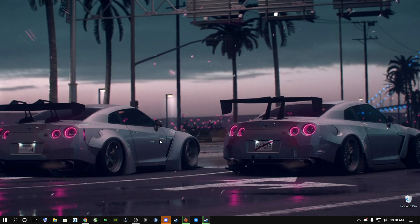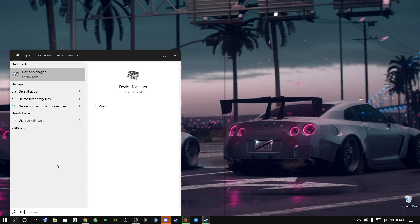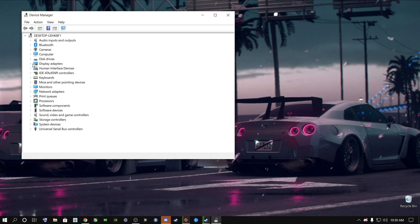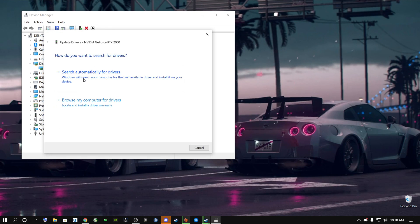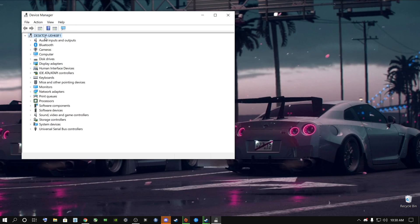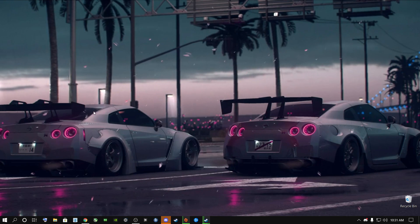Go to the search button and type in Device Manager. Open it, go to Display Adapters, click the arrow, right-click on your graphics card, select Update Drivers, and choose 'Search automatically for drivers.' If it starts downloading, your drivers were out of date — great that you clicked this. If it says your drivers are already up to date, you're good. You can also right-click on your computer in Device Manager and select 'Scan for hardware changes' to detect any hardware updates.